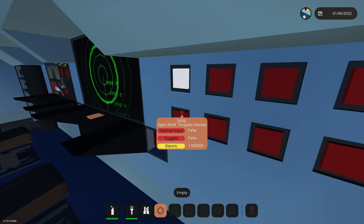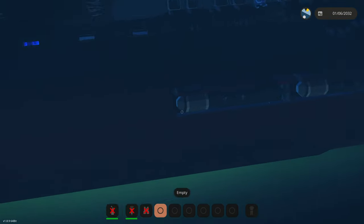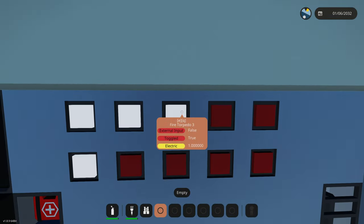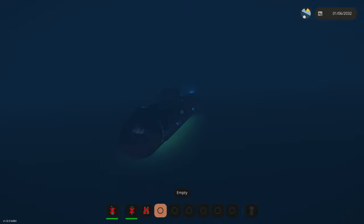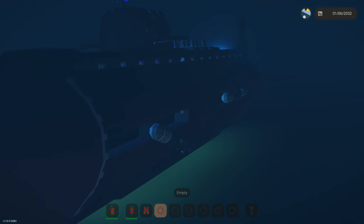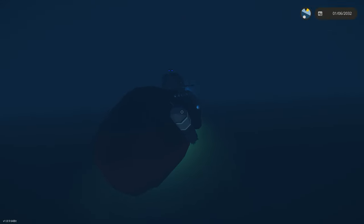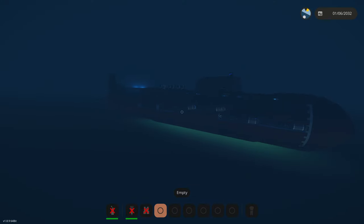Let's open the front and rear torpedo hatches. We're gonna be firing off some torpedoes because I know those will work. Torpedoes one and three - there we go. That's pretty cool looking. That does not look good - don't hit us! That is a scary looking torpedo and it almost just exploded on us. We need to be careful.